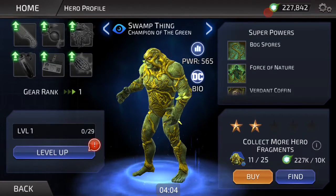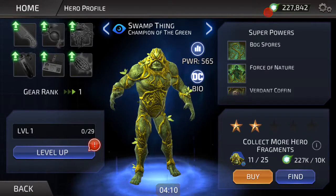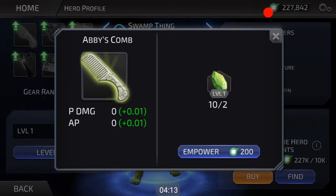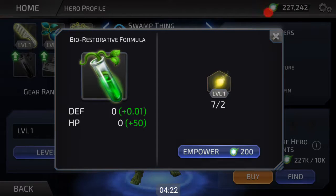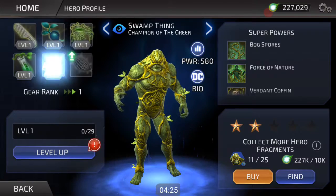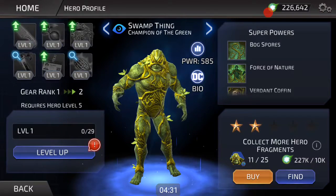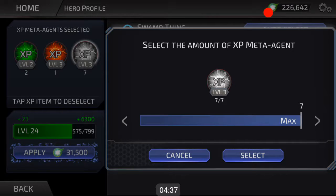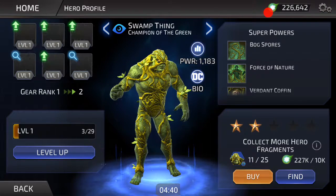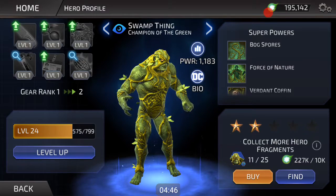He is designed really well — very impressed. Champion of the Green — literally one of my favorites in the DC universe. He has a combo ability, nice! Alright, I'm going to bring these upgrades up. We've got enough for the whole gear set — nice! We're definitely going to be taking him up. He's already at level 11 but only level 24, so he's definitely going to be up there.